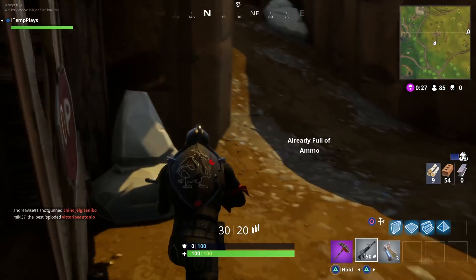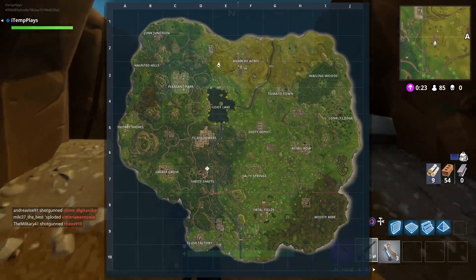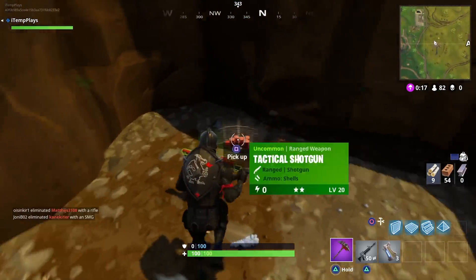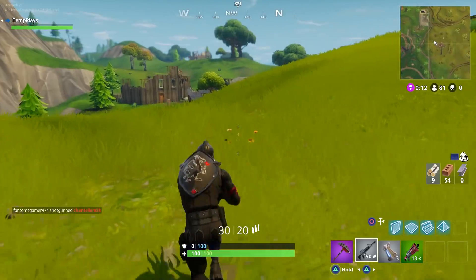I've realized in some of these places — especially Shifty Shafts — when I landed there, I've landed there twice now. Both times I've landed straight into the mine underneath. I've just jumped down. There are not many spawn points of loot there, so you've got to be careful.